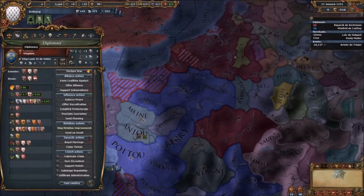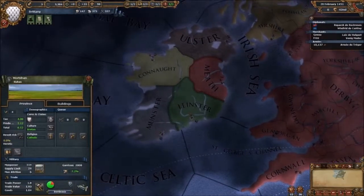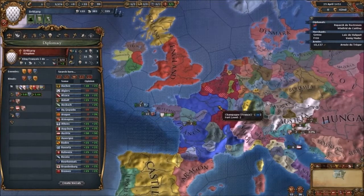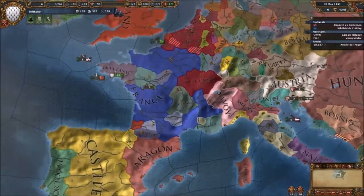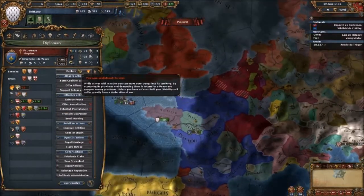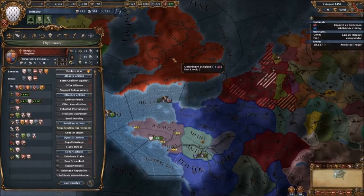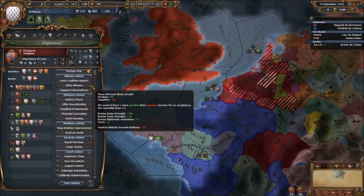Norway, welcome to my list of rivals. Milan is taking Venice out — that'd be good. The Ottomans like us but we hate them. France hates us a lot. England likes us a lot. Are you willing to alliance with us? What's this view? It's because I've got the building menu open.